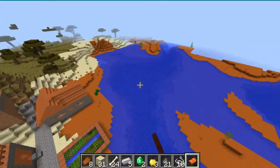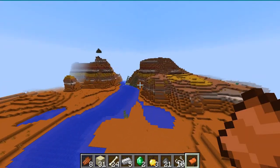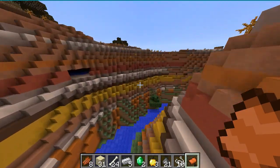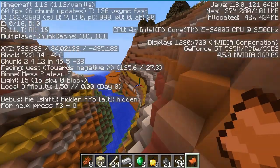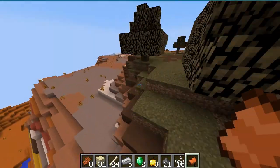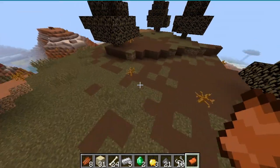But to the east is a mesa biome. The X coordinate is going to be about 700, and this is something like 1,400 blocks away from spawn.